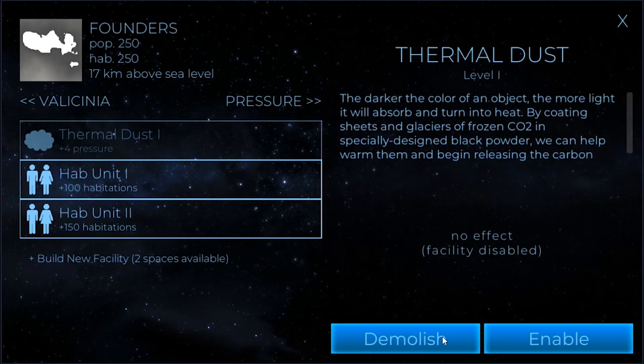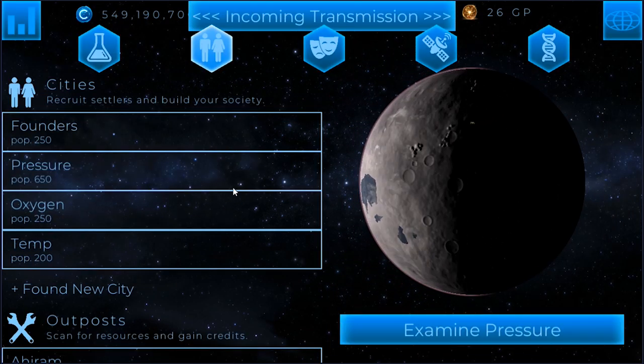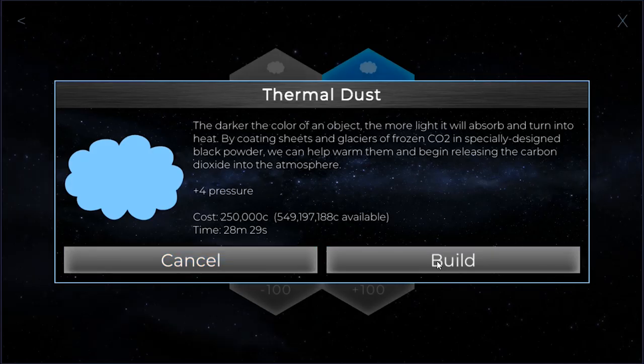So this thermal dust can be demolished. Founders is just exactly that — just our Founders colony. Eventually I'll put the spaceport there, and I'll probably put Habdomes there before I put them anyplace else. For here, I'm going to go ahead and put thermal dust here.